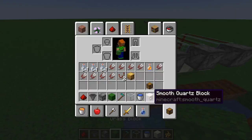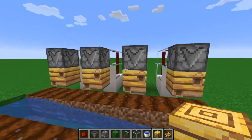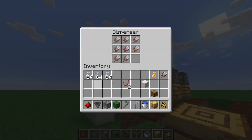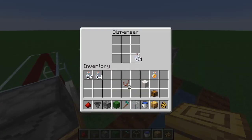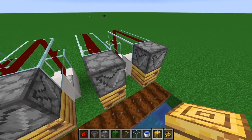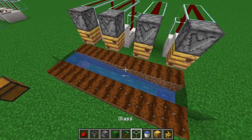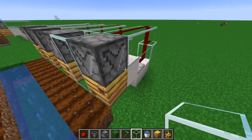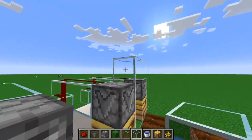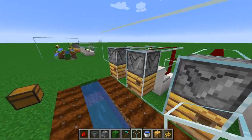We are going to go ahead and install our bee nests. They just go right here underneath these dispensers. Then we can fill these up — we are going to do this one with shears, and we are going to do glass bottles in these ones here. When putting glass bottles in here, make sure you have some in all of the slots, because a dispenser, when it dispenses an item, it chooses one randomly. So we are going to put some glass in between these, put it on the side, and you can go above it because it's not going to mess with the redstone.